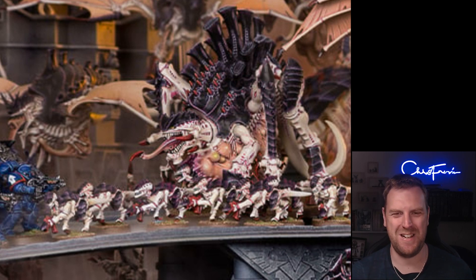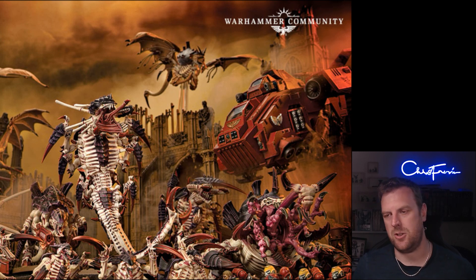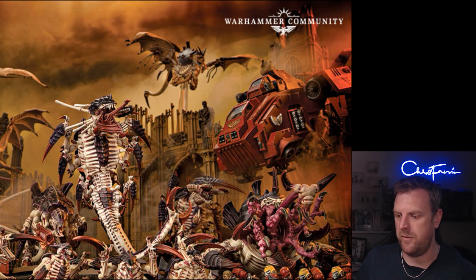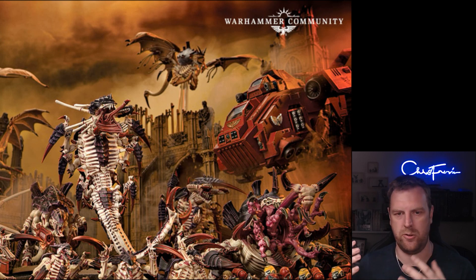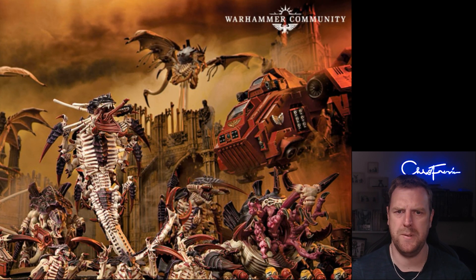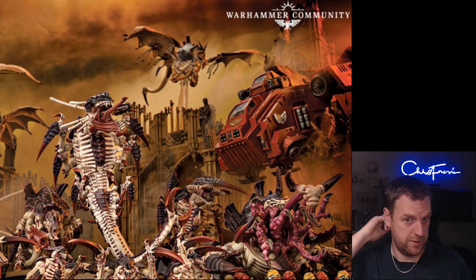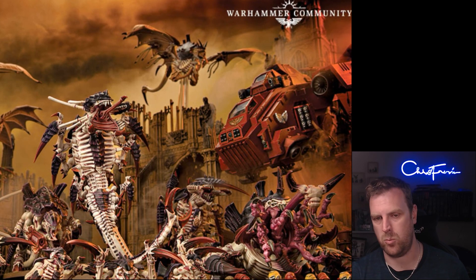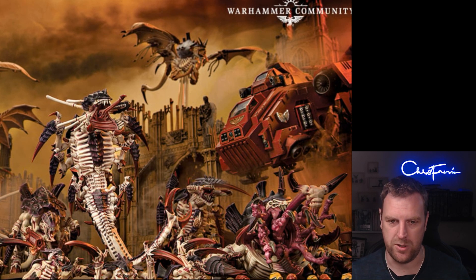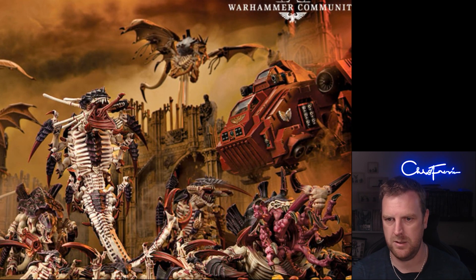Reclaim Biomass is used in any phase — when a Tyranid unit from your army is destroyed, one Harvester unit within six inches of that destroyed unit can regenerate a friendly Tyranid unit within six inches of it. So if you've lost a unit of Neurogaunts next to a Haruspex, the Haruspex can regenerate some Genestealers next to it. Tyranno-formed is used in your command phase for one command point — pick a Harvester unit within range of an objective marker you control, and that objective marker remains under your control: sticky objectives for one command point. Brilliant.